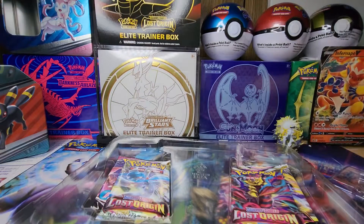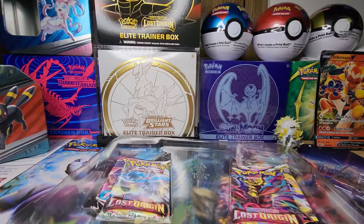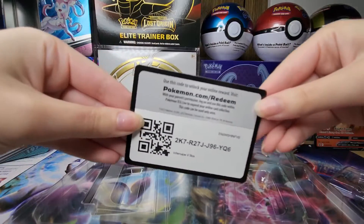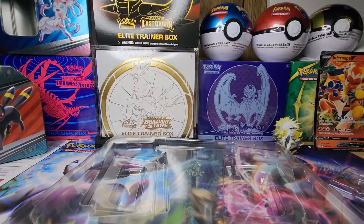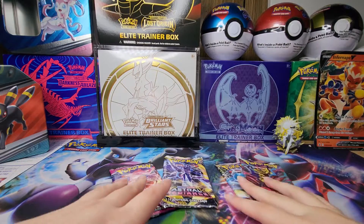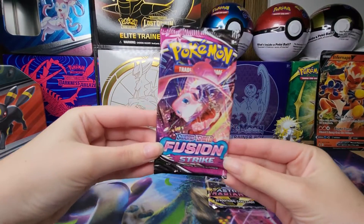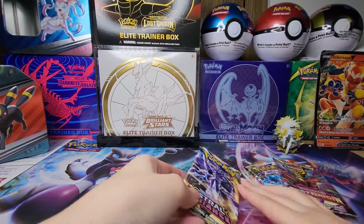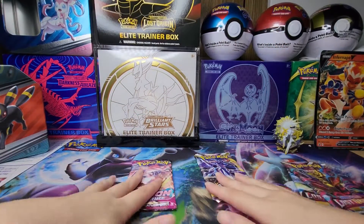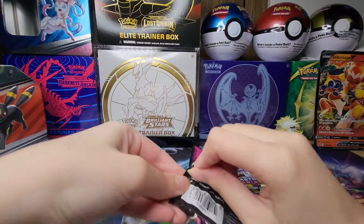And of course we got this big jumbo card. I think we got four packs - yes we do. Okay, so we're gonna start with the oldest pack first. Oldest here is a Fusion Strike, then we have one Astral Radiance and then two Lost Origin packs. Fusion Strike it is, let's see what we get.